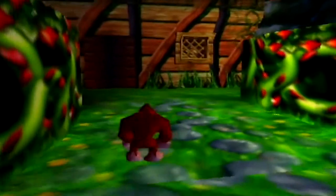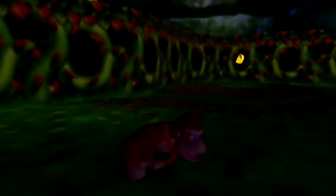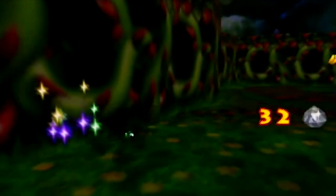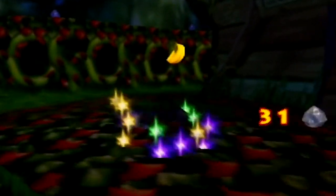Now then, this house for DK — we have a Strong Kong Barrel here, which actually does have some relevance. You can't touch the thorns — these thorn walls will normally hurt you, and these moving things will normally hurt you as well.